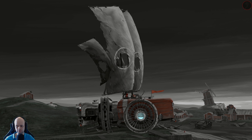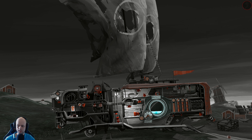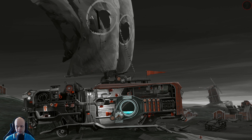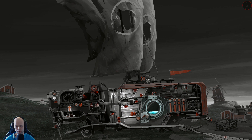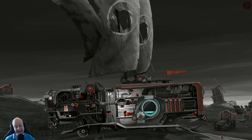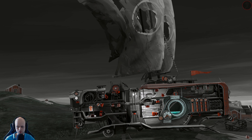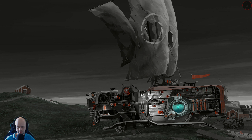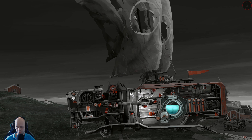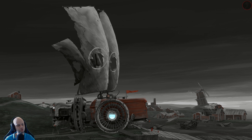You operate the vessel via all of these contraptions that are highlighted for you. Over here you can see the different meters — this is the health of your different parts. You have the engine, you've got your burner, and right now I'm pumping more fuel into our energy meter. This component allows you to pick up stuff that's on the ground.